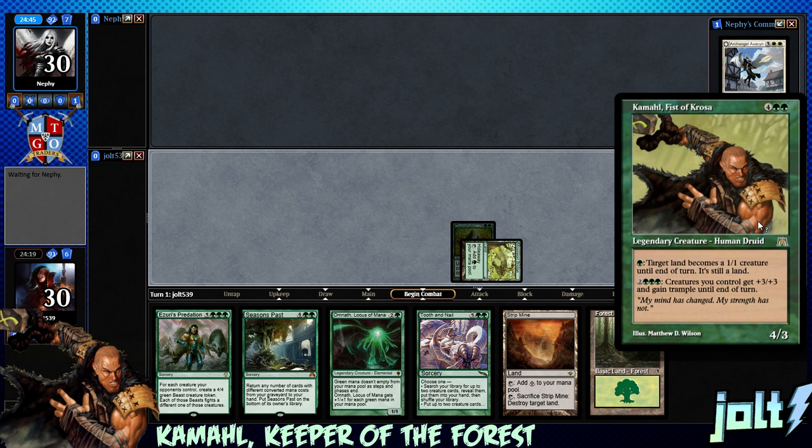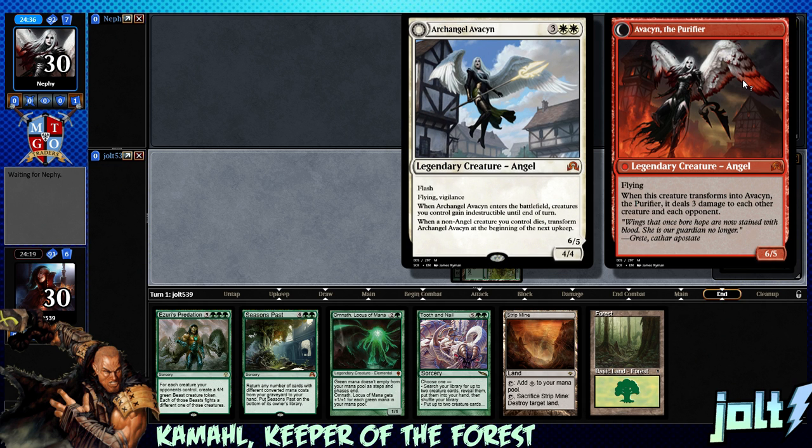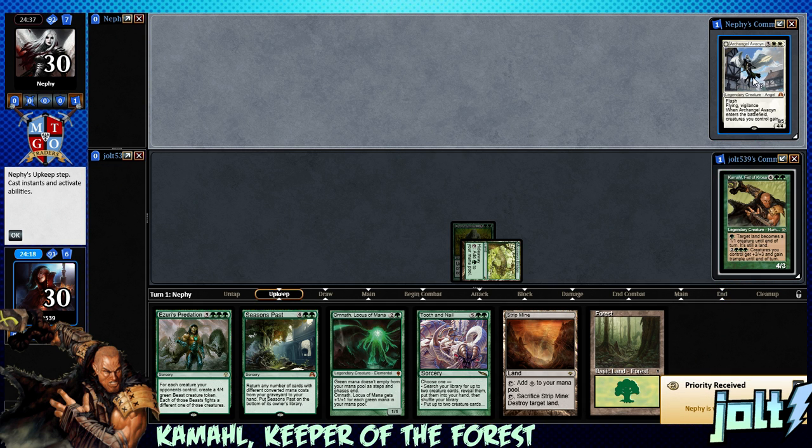We're playing Kamal, Fist of Krosa. For one green mana, target land becomes a 1-1 creature until end of turn — it's still a land. Then for five mana, creatures you control get plus three and gain trample until end of turn. Playing against Archangel Avacyn. She has flash, flying, vigilance.